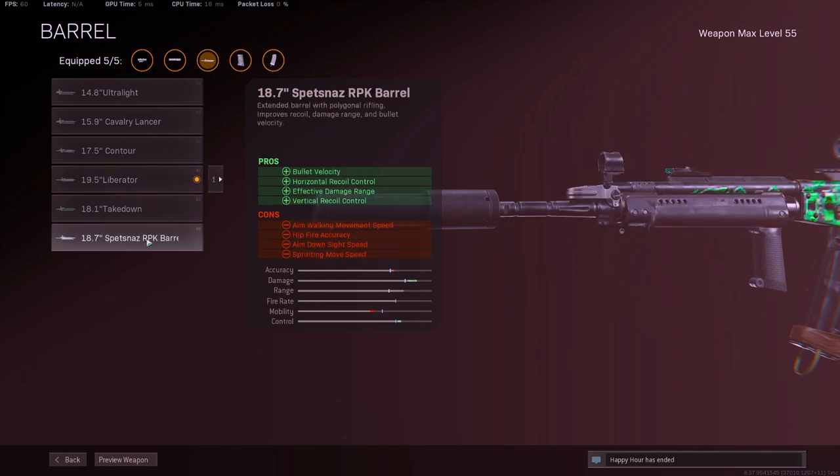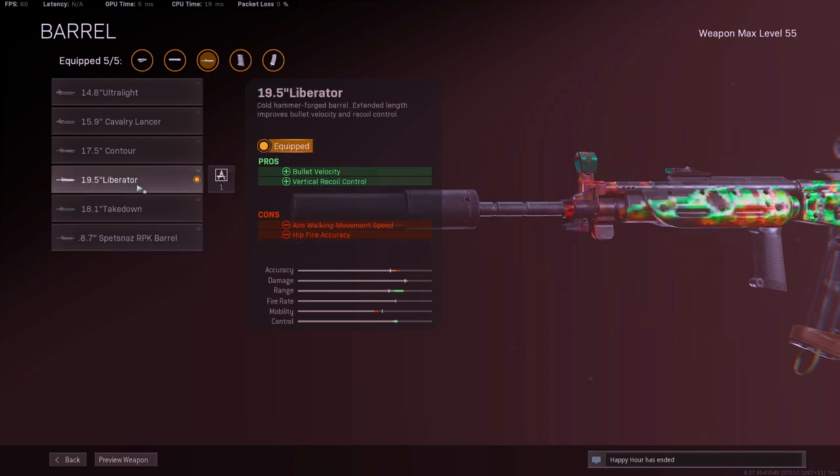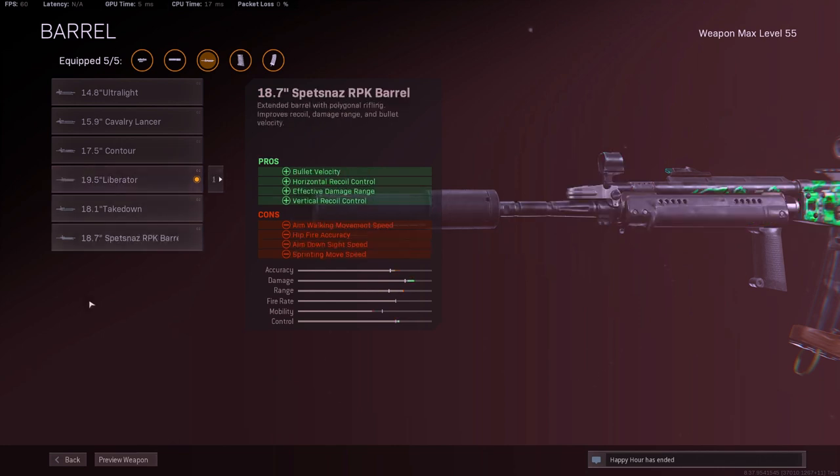Using the RPK Barrel, I could feel how slow my ADS is. I like the Liberator Barrel because it does allow me to ADS a little bit faster. ADS is not the most important thing when it comes to long range ARs, but I like the Liberator Barrel a lot more than the Spaznaz.